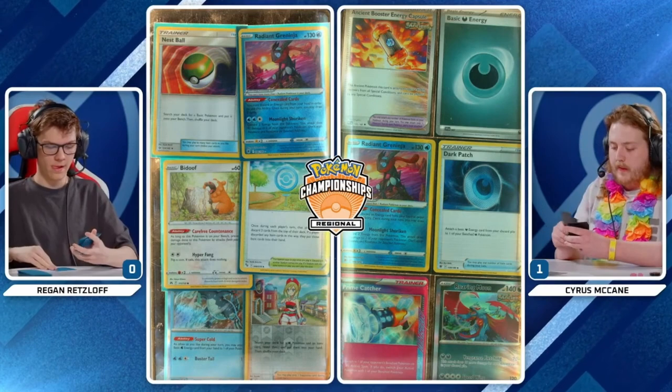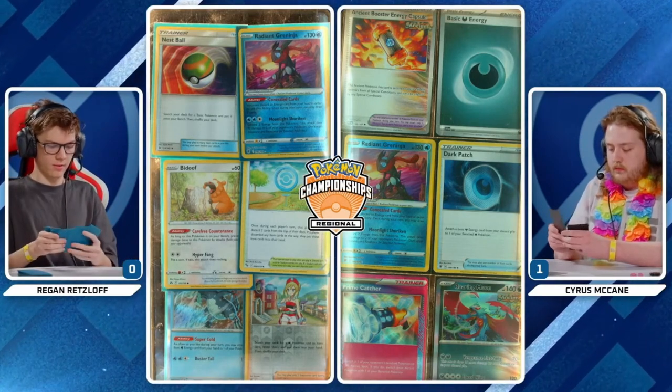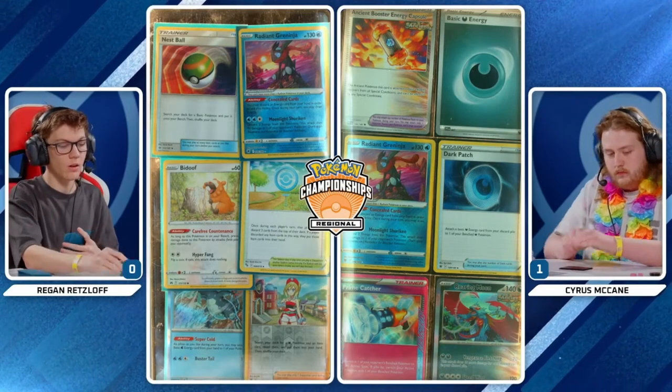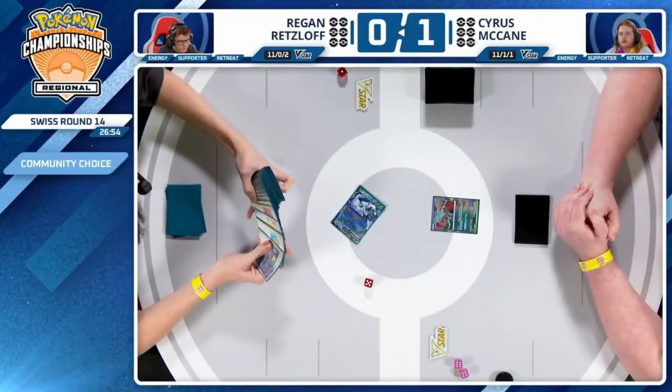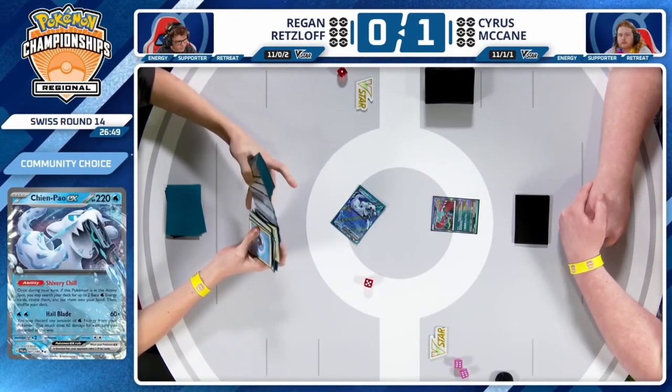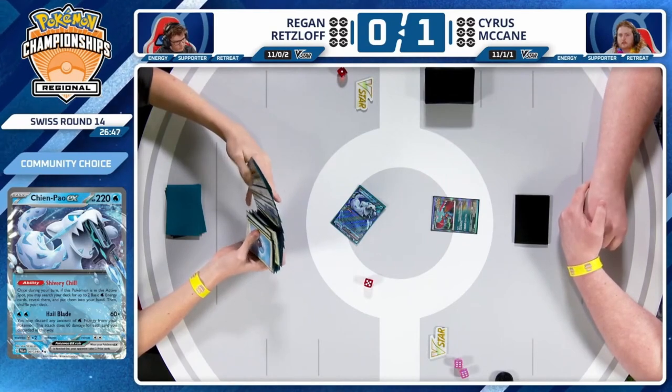Prize cards now going out for Game 2. Radiant Greninja is in the prizes for both players, and Cyrus has prized the Prime Catcher, so will not be able to have that early aggression we saw in Game 1. It is a card at the bottom of his prizes, however, so he'll more than likely be able to utilize it pretty early in the game.